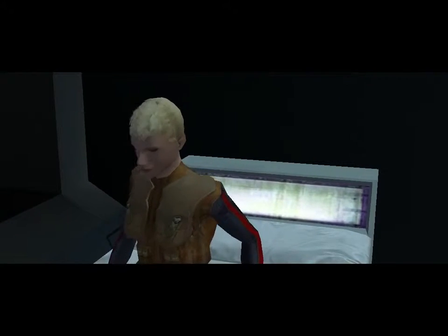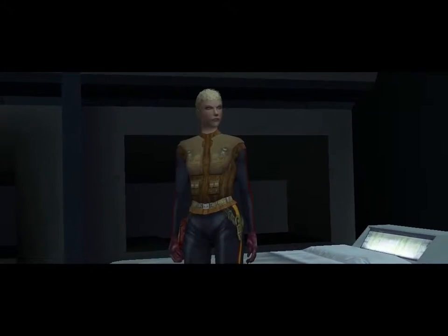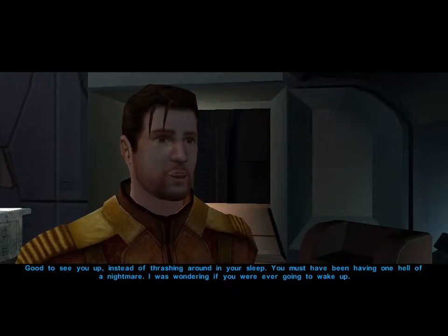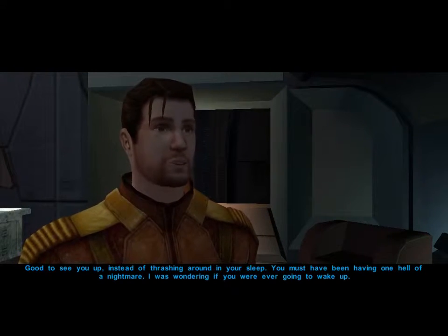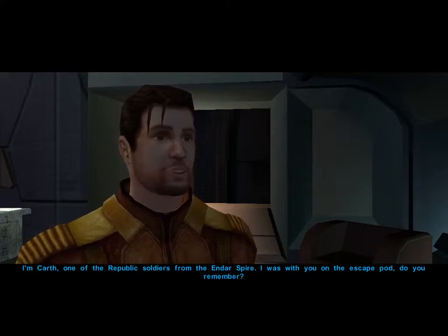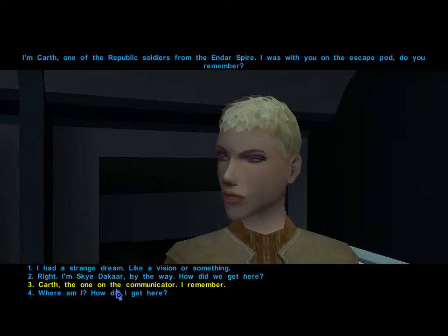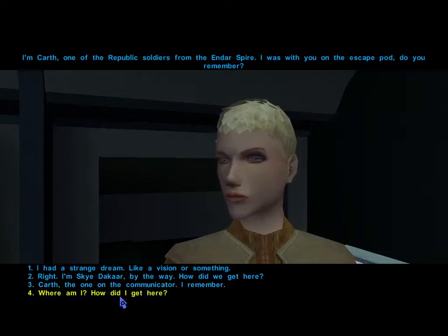We wake up — there are flashbacks and we see our character waking up. We like the character's hair and uniform. Karth introduces himself as one of the Republic soldiers from the Endar Spire and explains he was in the escape pod with us. We had a strange dream, like a vision. Our character introduces themselves as Skye Dekal and asks how they got here.